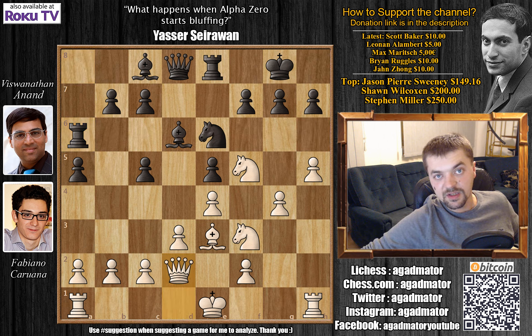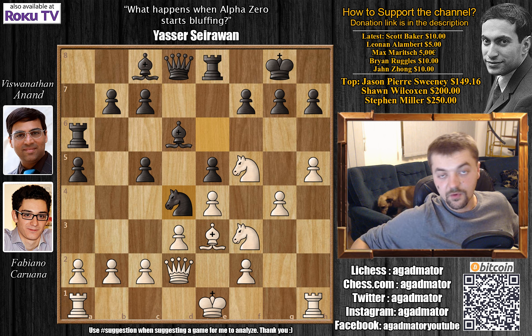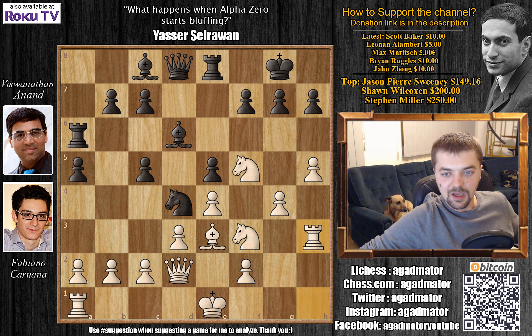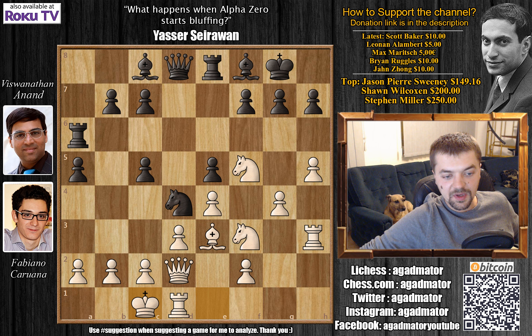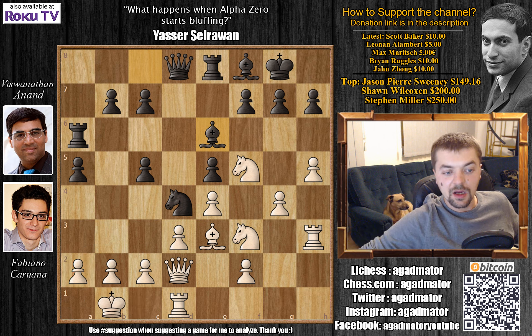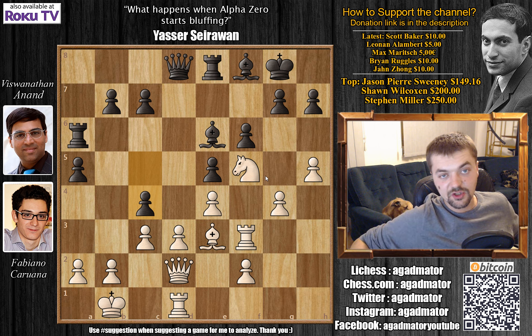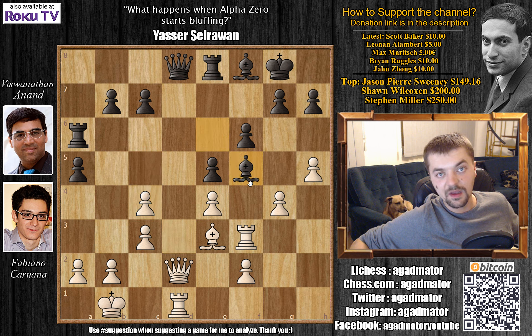Queen to d2. Karuana prepares to castle queenside and we have knight to d4, threatening knight captures on f3 to fork the king and queen, so rook to h3, bishop to f8. We have castles and now bishop to e6 with ideas of capturing the a2 pawn. King to b1 defending and we have f6. c3 kicking the knight, knight captures on f3, rook captures on f3 and c4 - a very sneaky idea by Anand. This isn't with the idea of exchanging queens; this is with the idea of winning the game immediately. If Karuana played d captures on c4 then bishop captures on f5 wins the game immediately.